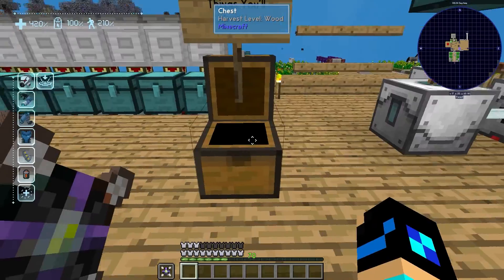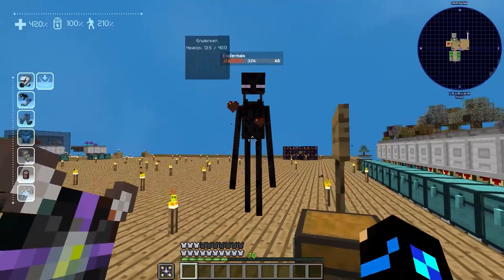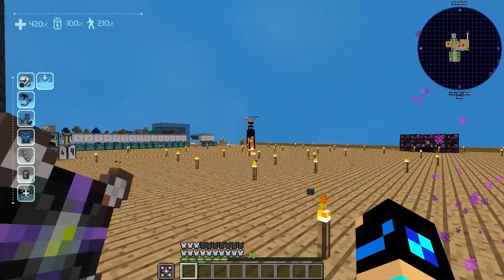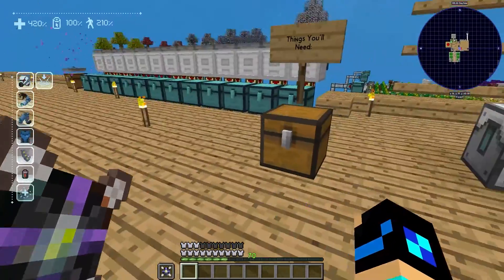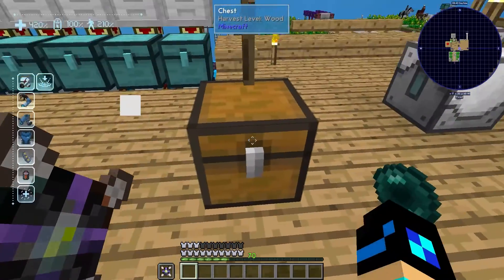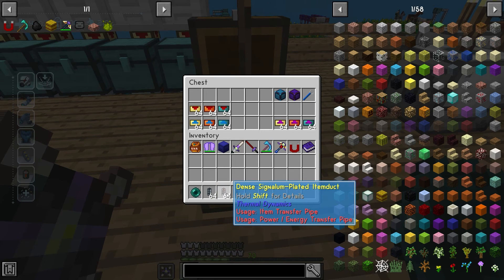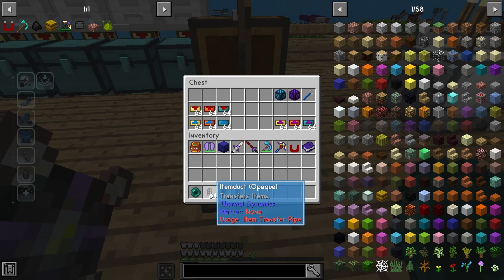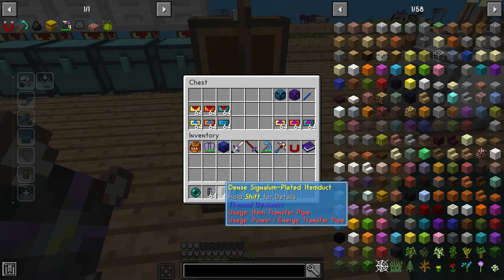Some things you're going to need are some simple item ducts. I like using the dense ones. You can have one just for items, one for increasing your path length, and there's also one for decreasing your path length.